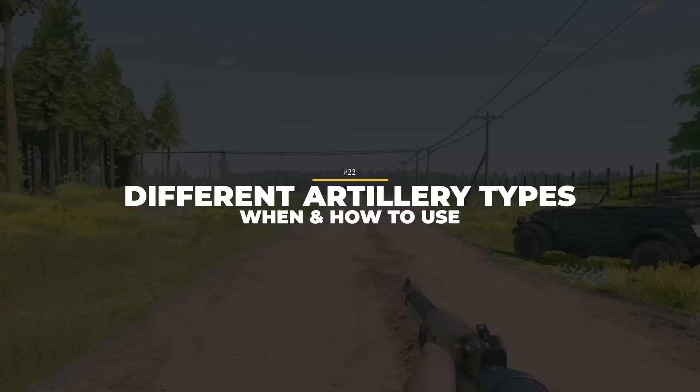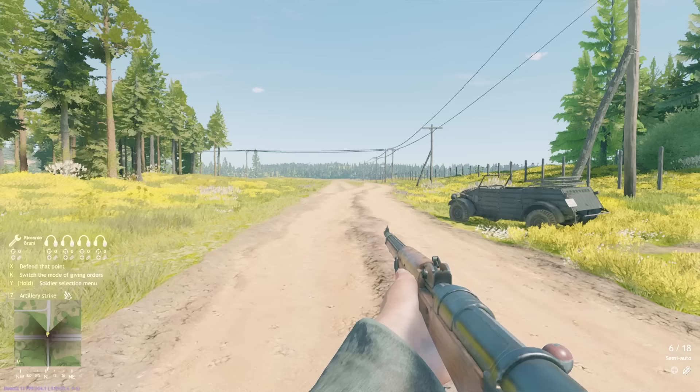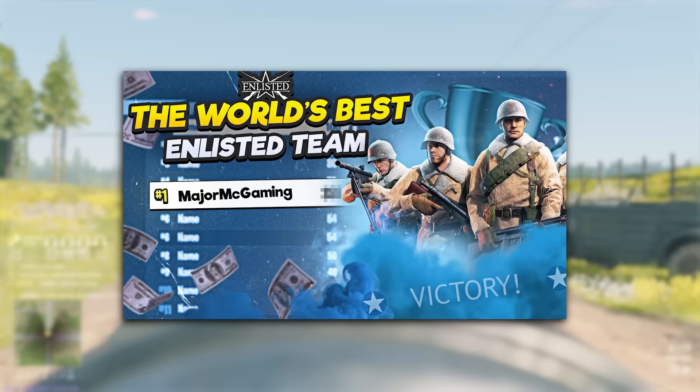The 22nd tip is about artillery. There are now three different types: normal precise artillery, an AI bombing run, or smoke artillery. Radiomen placed in any squad can only call the standard precise artillery, but Radiomen in official Radiomen squads can call any of the three. When you press the 7 key, you bring up the map. Press R to change the shell type. For smoke artillery, you can drag on the map to make a line of smoke — extremely useful for attacking a point out in the open.